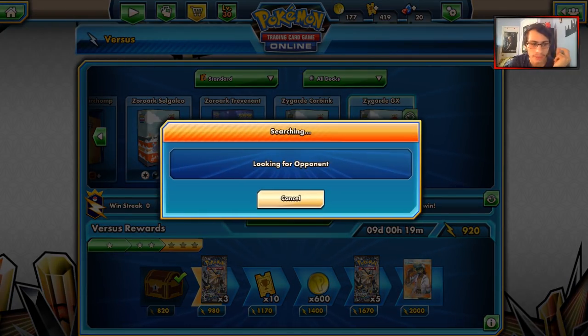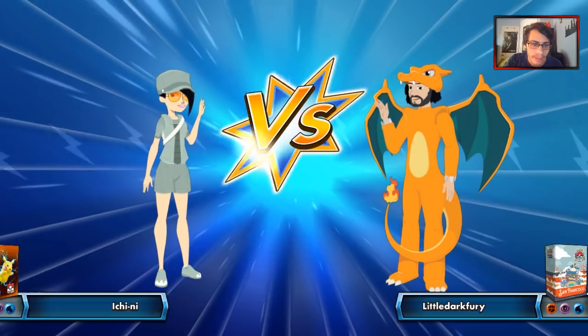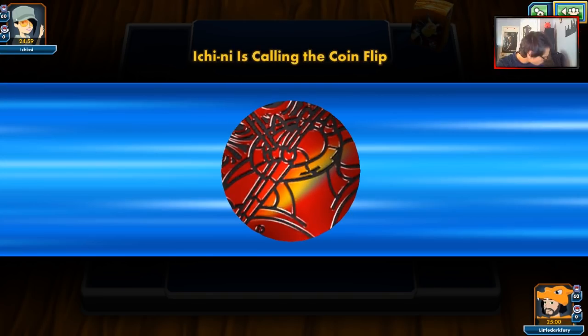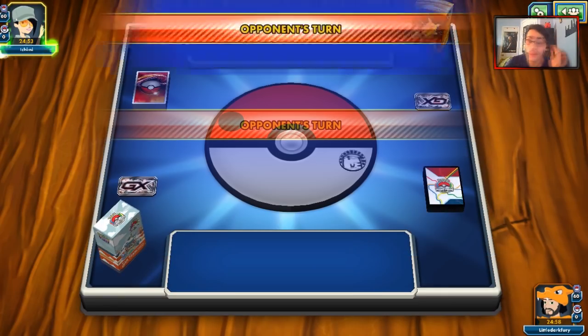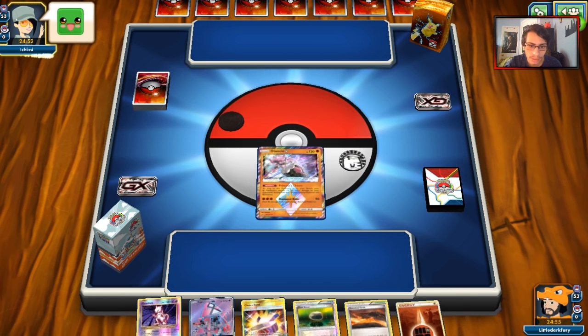Let's find another match with our Zygarde deck. Let's see if we can get some things going with a Verdict GX. It's Buzzwole! Everyone's playing Buzzwole. Best way to grind the ladder right now is just play pure Psychic — Buzzwole will cry. We aren't going to win the coin flip, which sucks. Can we pull off a turn 1 Verdict? We start with Diancie and do have Mewtwo, so that's good.